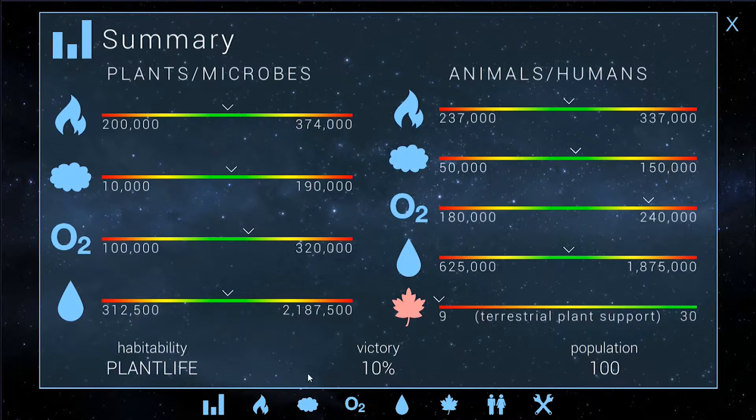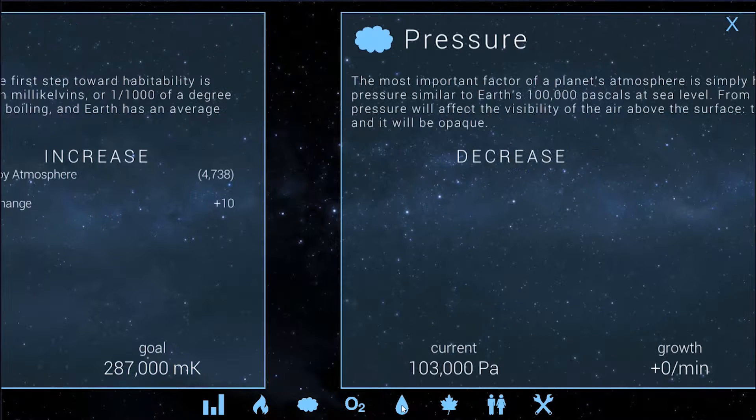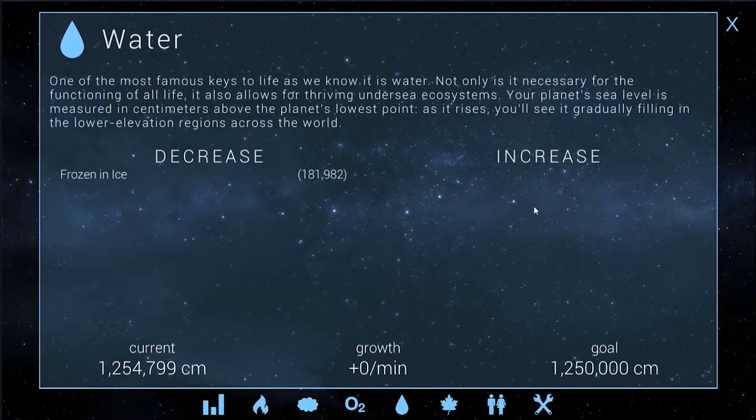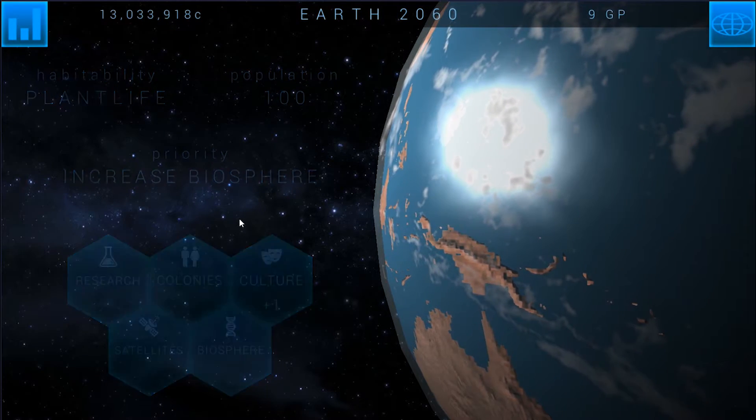Most of the time you won't be able to save it, but we were able to reverse some things — we were able to reverse the temperature and the pressure. Now we just got to rebuild Earth back up and start over. It's unfortunate, but it's the way of life. So we've got 47 oxygen here, and that's the main thing we've got to focus on building up.